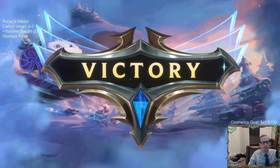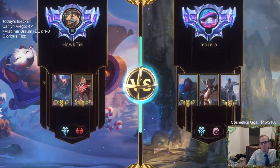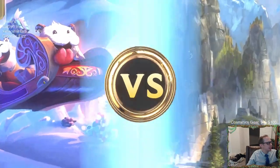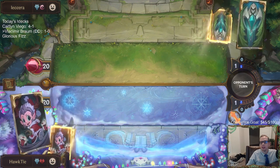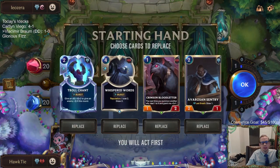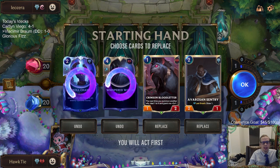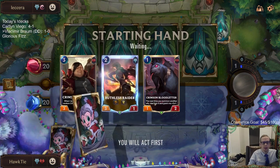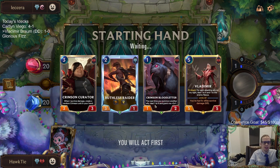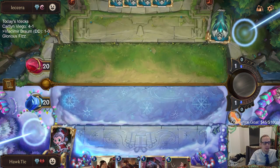Braum really dominated that game. Braum's really cool. Oh, we're playing against a deck that's going real big — some ramp. We're definitely sending Troll Chant and Whisper Words back, and I guess we sent Sentry back also since Sentry is just not the best two drop to play after Bloodletter because it dies immediately. All right, now we can curve out one, two, three — gotta get a curve out here.